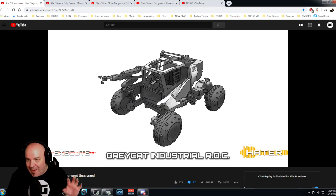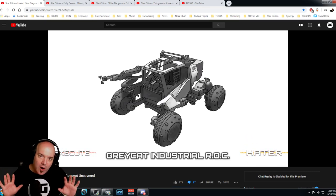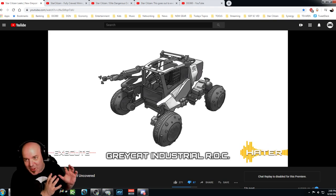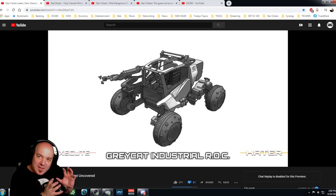Gray Cat is going to be like a Caterpillar, like our version of Caterpillar or John Deere — they're going to make these mining-type, industrial-based vehicles. But I told Execute, I said I would be much happier seeing this smaller ROC have a bigger parent ROC — like a large mothership ROC.